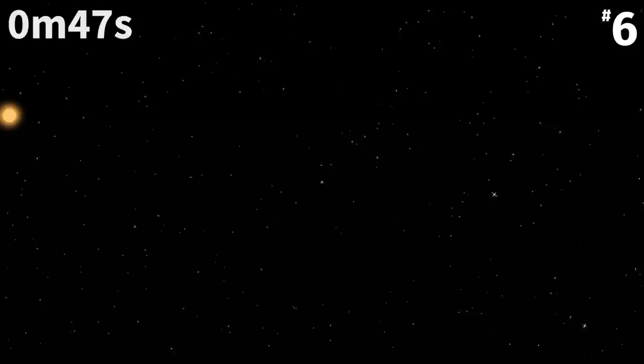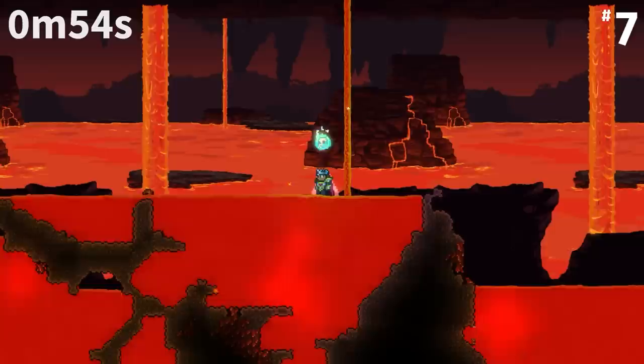The Lizard Altar emits 10% of the light of a person using the Shine Potion buff. The trigger radius for Plantera to spawn from the breaking of a Plantera's bulb is a rhombus with diagonals of 50 tiles.